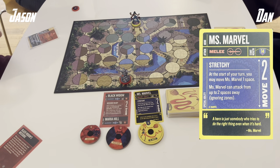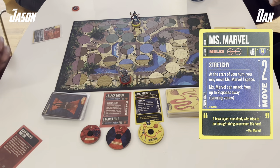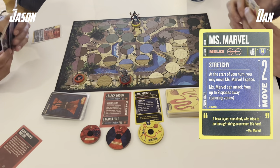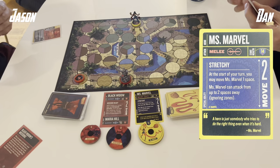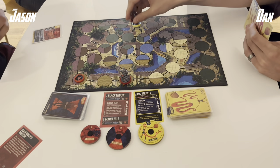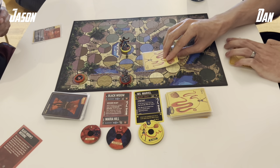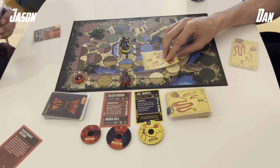Dan is piloting Ms. Marvel. She is a solo 2-move fighter with 14 health and is melee. At the start of her turn she can move 1 space and then attack from up to 2 spaces away, ignoring zones much like the T-Rex. It's a pretty dynamic matchup. Ms. Marvel is really strong — she moves in and out like a boxer, so I really like that playing style.